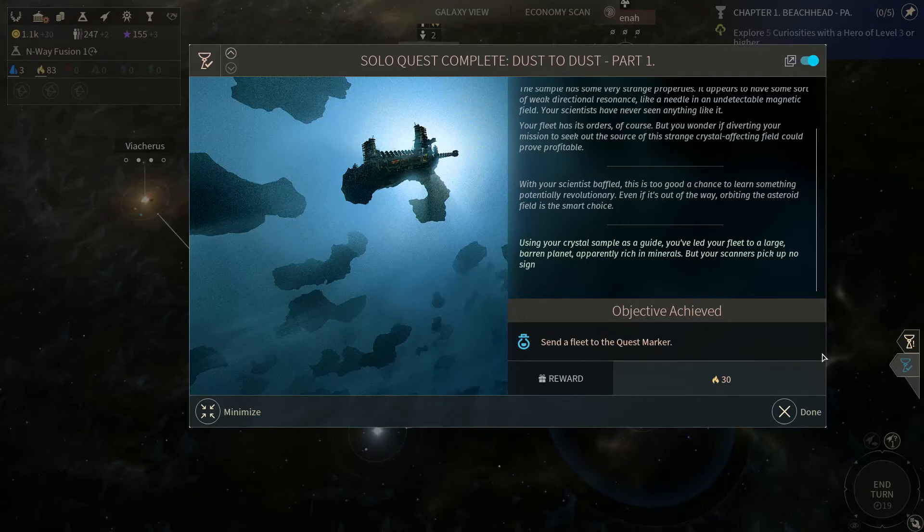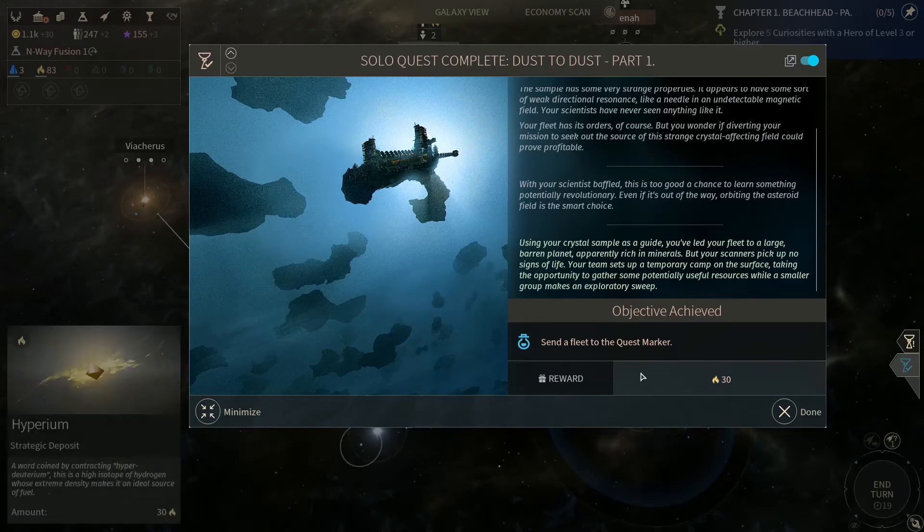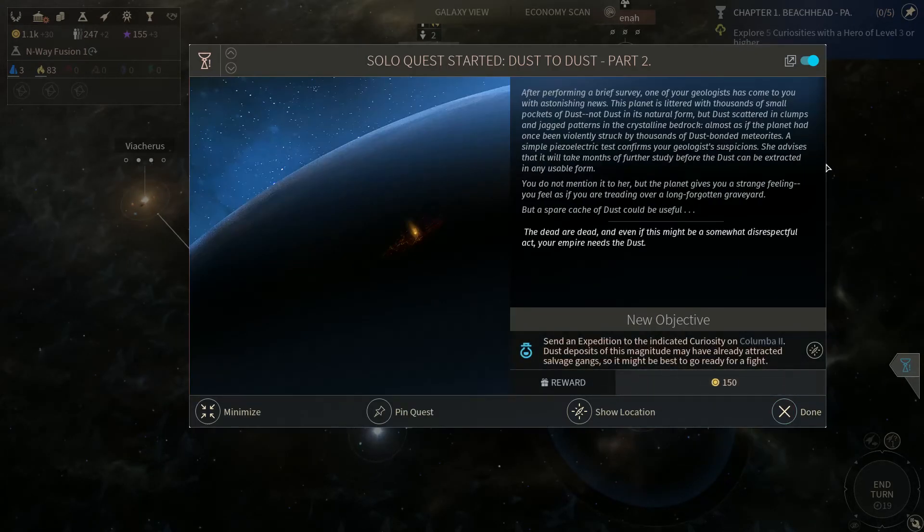Solo quest completed: Dust to Dust, part 1. Using your crystal sample as a guide, you've led your fleet to a large barren planet apparently rich in minerals, but your scanners pick up no signs of life. Your team sets up a temporary camp on the surface, taking the opportunity to gather some potentially useful resources while a smaller group makes an exploratory sweep. We got 30 Hyperium out of that. That's good.